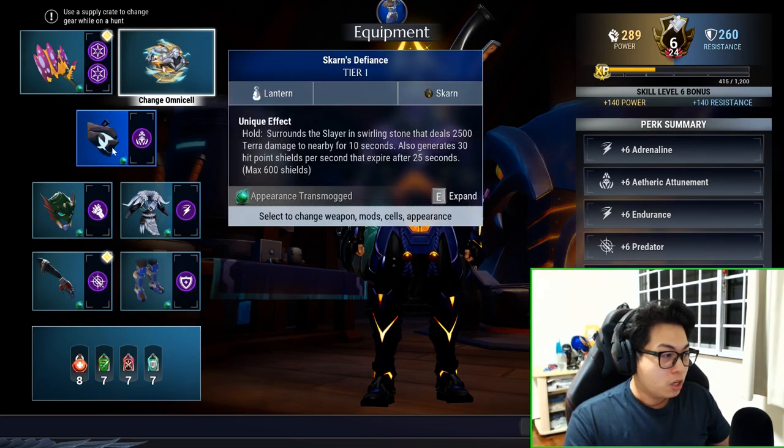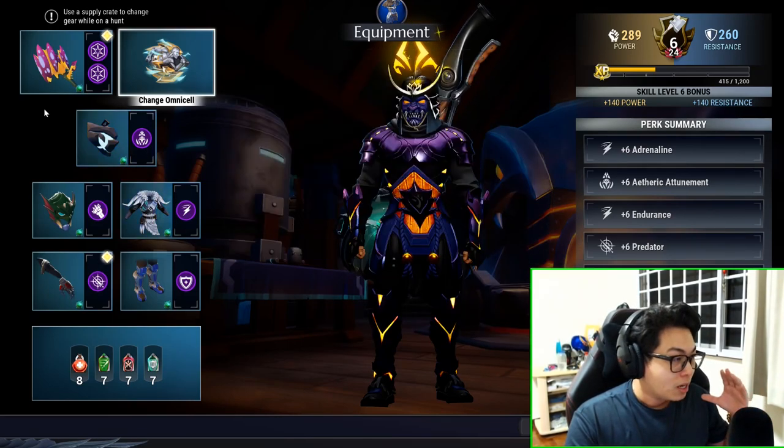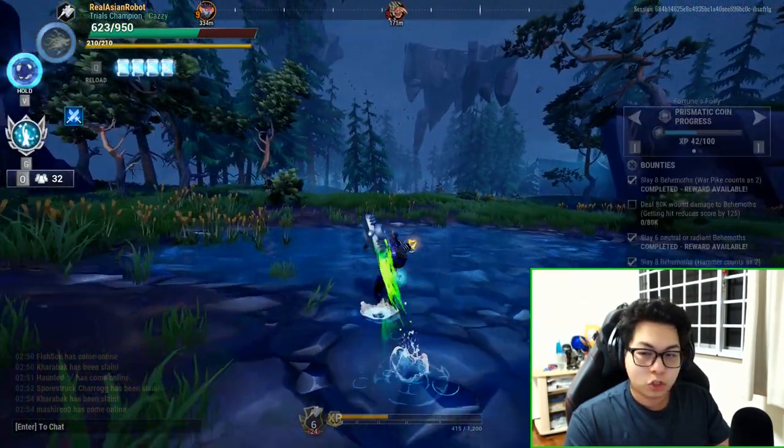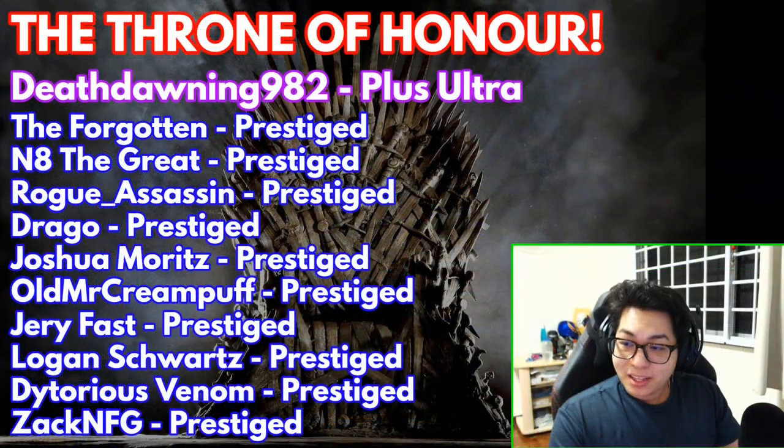That's how you run this build and what's so amazing about it. The combat skills are: jump, use your buff, and then just go from there. Thank you very much for watching.